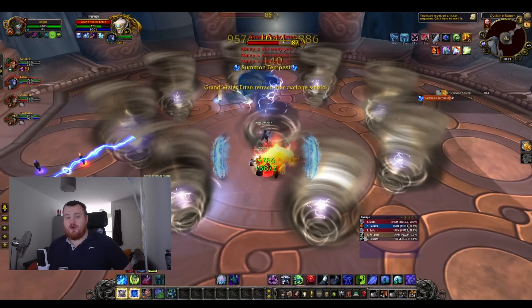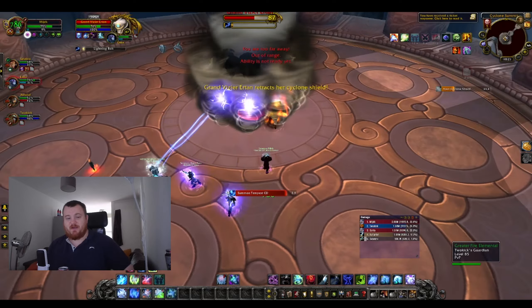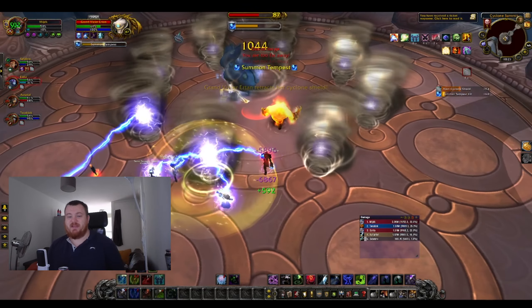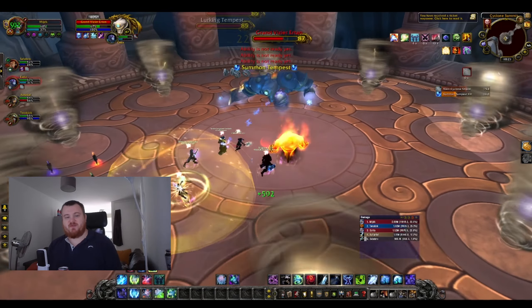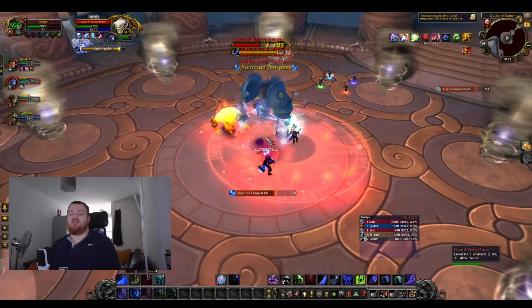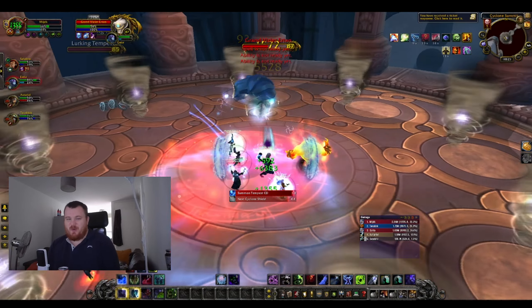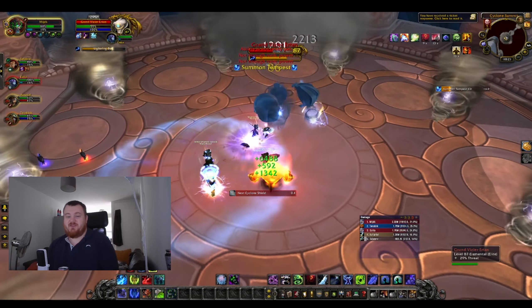DKs also have a combat resurrection, which should not be underestimated — it's really good utility to bring. And finally, one of my favorite abilities in WoW and a true Lich King moment: Hungering Cold — a 1.4-second cast, one-minute cooldown, 10-second AoE stun. It will come in clutch if used properly.